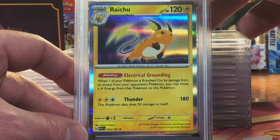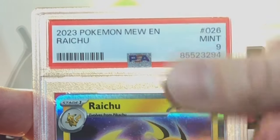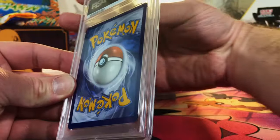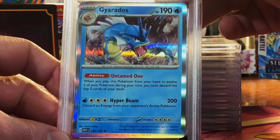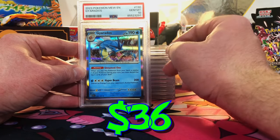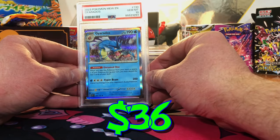We sent in two of the Holo Raichus — another 9. Centering is ever so slightly off, nothing crazy. The Gyarados Holo — I'm gonna guess a 10. Gem Mint 10 — that's what I thought. It is immaculate.